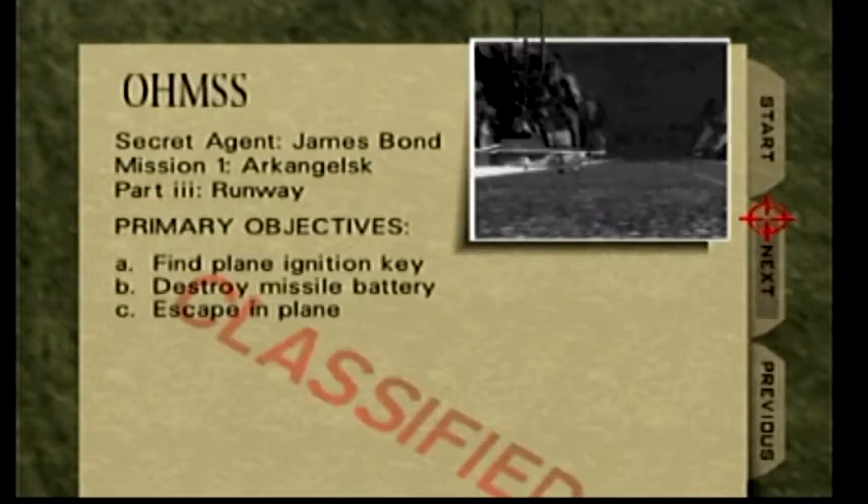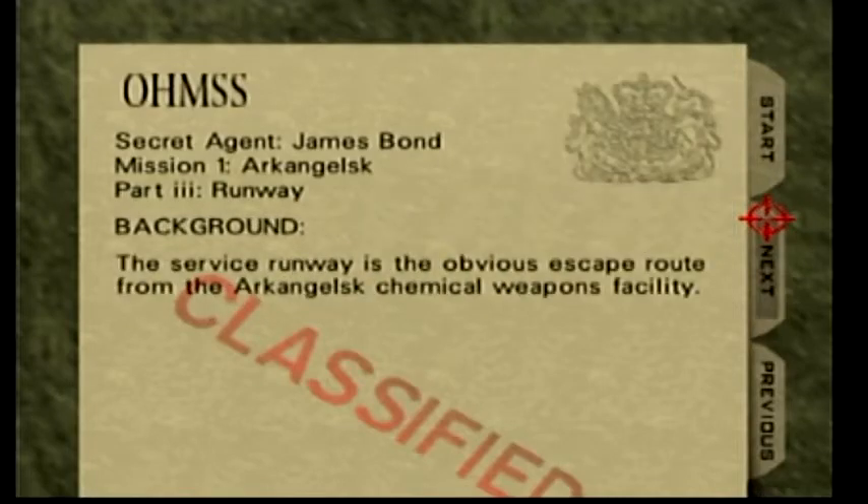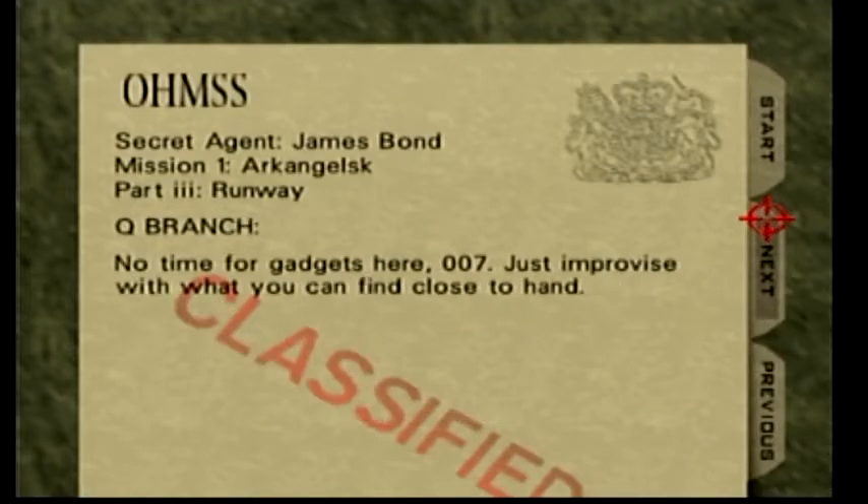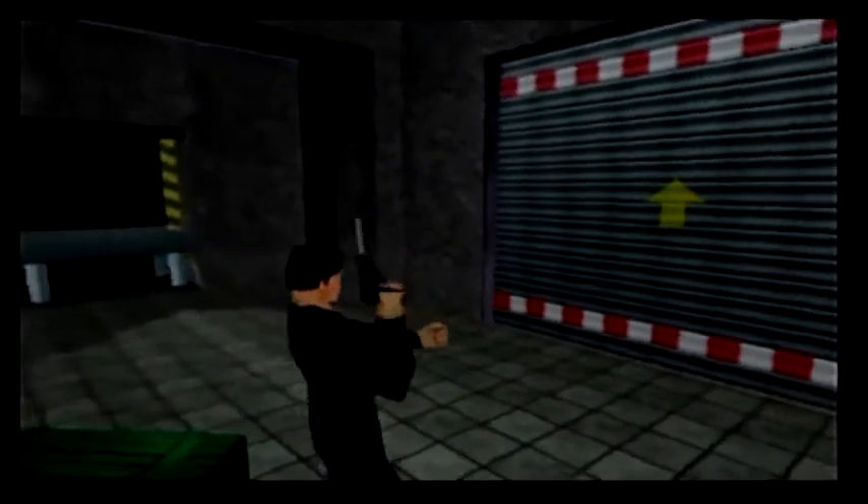We'll just go ahead and start with Runway. Our goal is to find the plane ignition key, destroy the missile battery, and escape in the plane. This level is kind of difficult — it's actually really short if you know what to do. The problem is execution, because it is really difficult. As you can see, this runway is basically just one big room, essentially.